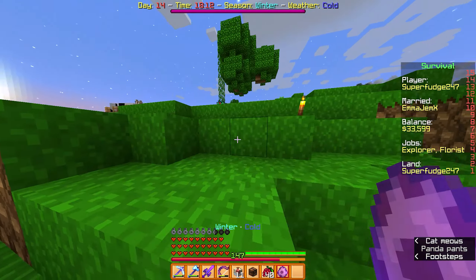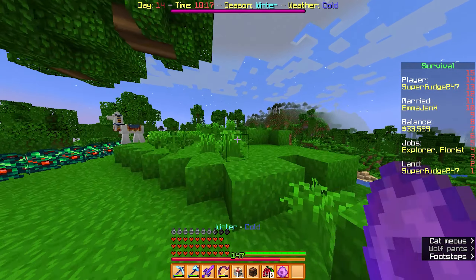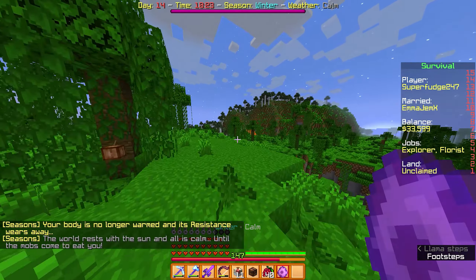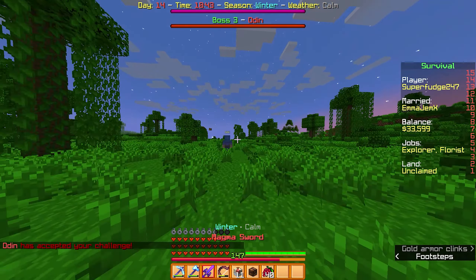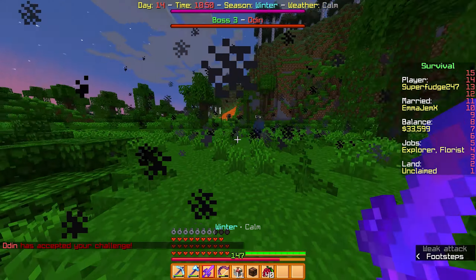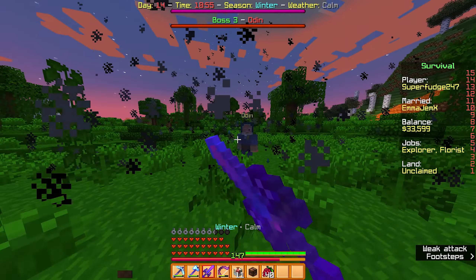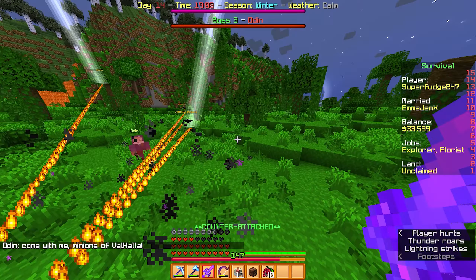Let's go spawn in Odin, defeat him, and prove that we can wield his powers and also prove to him that we are worthy of his assistance. Same place as we fought Zeus, let's go ahead and do this. Odin has accepted your challenge. I forgot he does this little sort of charge-up thing, so we can't actually attack him yet. That is loud — let's turn that down a little bit.